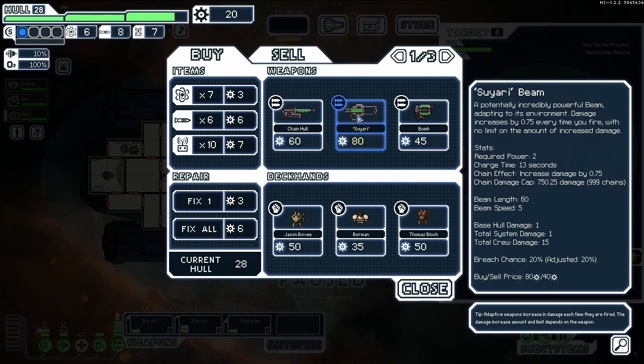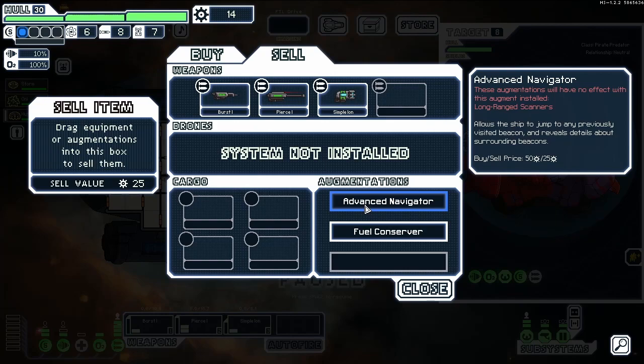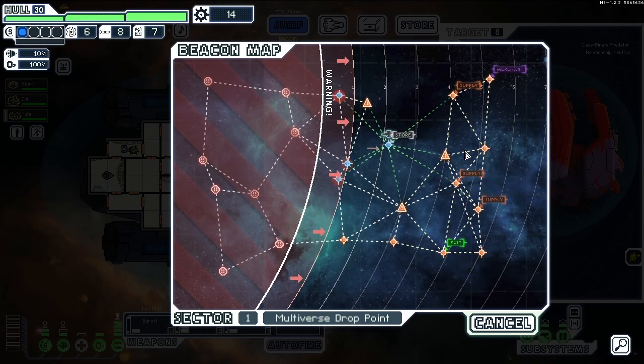Suyari Beam — incredibly powerful beam adapting to its environment. Damage increases by 0.75 every time you fire with no limit on the amount of increased damage. Wow. Bomb launcher — self-teleporting explosive. Let's repair a bit. Advanced Navigator — allows the ship to jump to any previously visited beacon and reveals details about surrounding beacons. That's why we can see that. There's also a Supply item — the location of a Federation Supply Depot. Oh there's the exit — I thought we just needed to reach the edge but we need to reach this specific one.